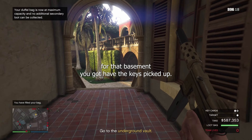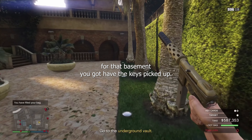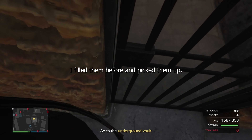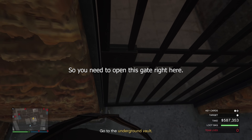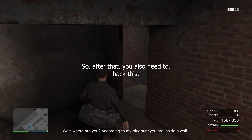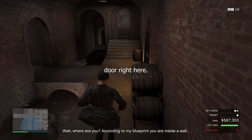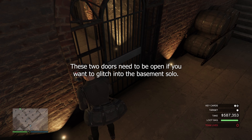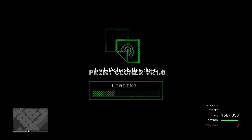Now let's go to the Basement. For the basement you gotta have the keys picked up, so you gotta have some guards killed — you need the keys. You need to open this gate right here. After that you also need to hack this door right here. These two doors need to be open if you wanna glitch into the basement solo. So let's hack this door.